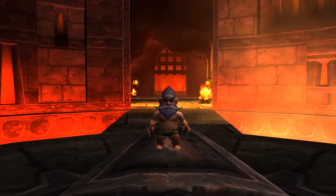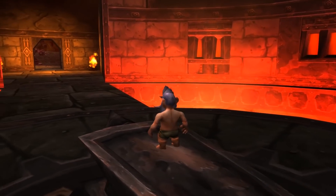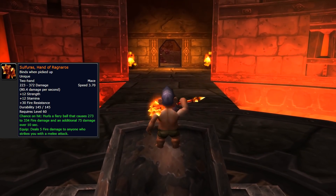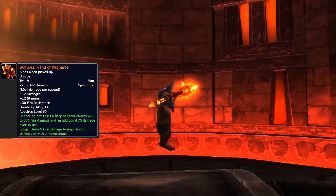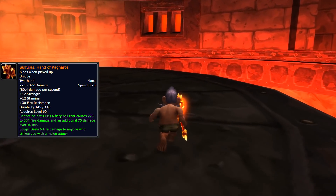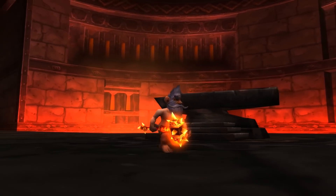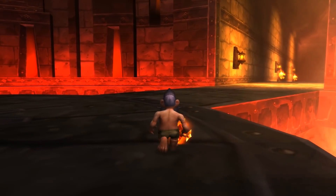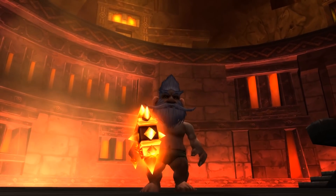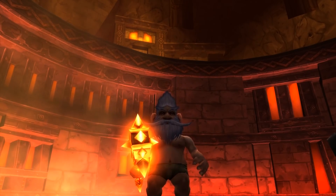The second legendary is no secret — I am, of course, talking about the extremity of a large fiery elemental, none other than Sulfuras, Hand of Ragnaros. How could a list be complete without at least touching on this weapon? It is really badass looking. It doesn't drop — you have to actually craft it. You have to go to Molten Core, get the Sulphuron Ingot, the Eye of Sulfuras, the Sulphuron Hammer, and then a blacksmith could craft it for you. It required a bunch of reagents, but Ragnaros is a boss that's near and dear to a lot of us, and it's definitely a really cool weapon.